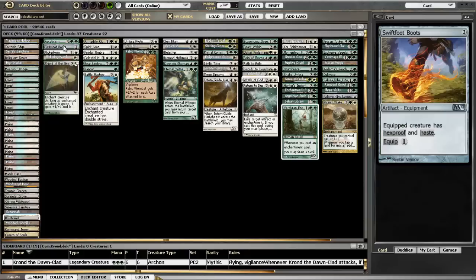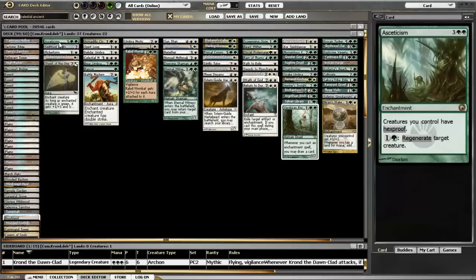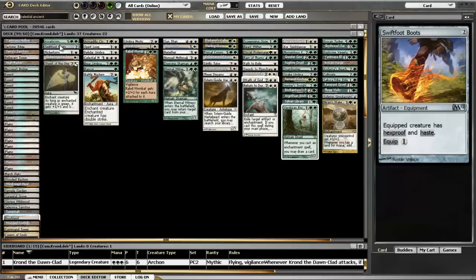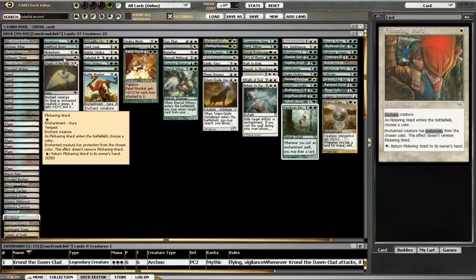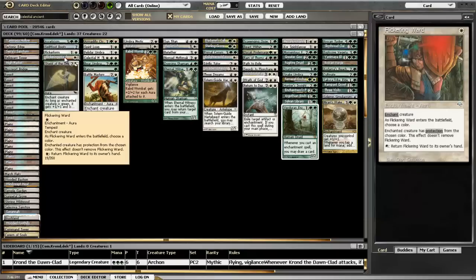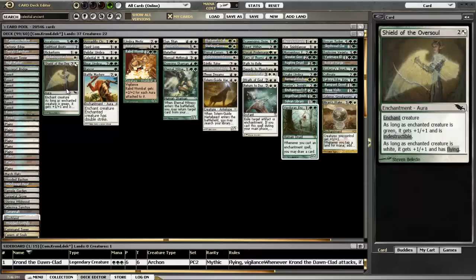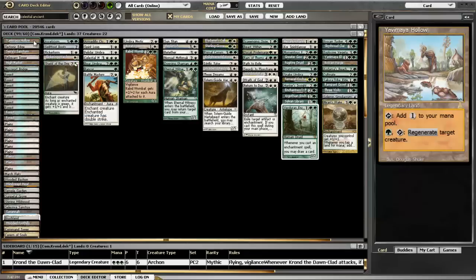For protection we've got Asceticism and Swiftfoot Boots, which give hexproof to Krond - both of them ended up working out really well in the deck and I heard a lot of complaints when I got either of these out. Flickerform is a nice way to phase him in and out and keep his auras on him. Flickering Ward was a little tough to use - I'd want to pick white but that ended up turning off a decent amount of my umbras, so oftentimes my fallback was either black or blue depending on who I was playing against.